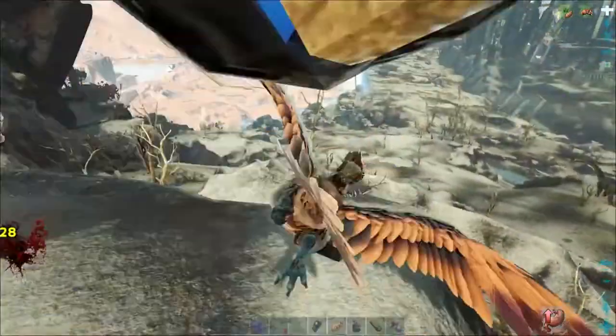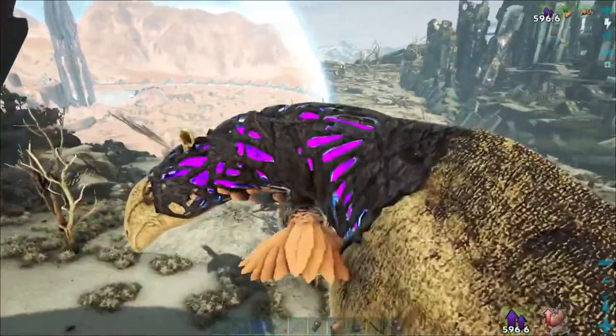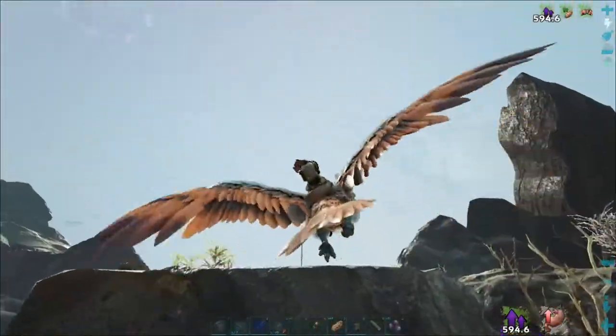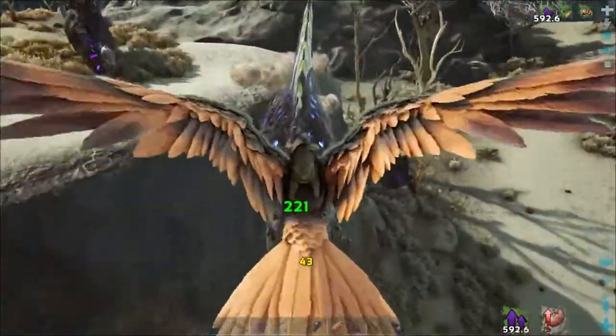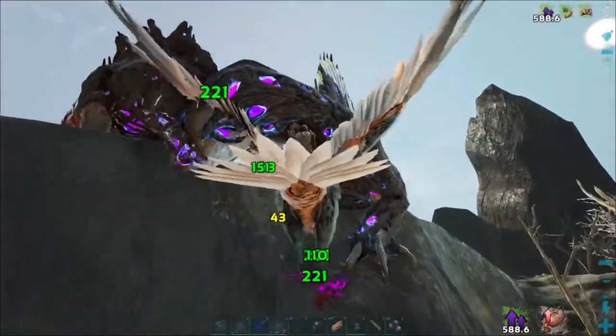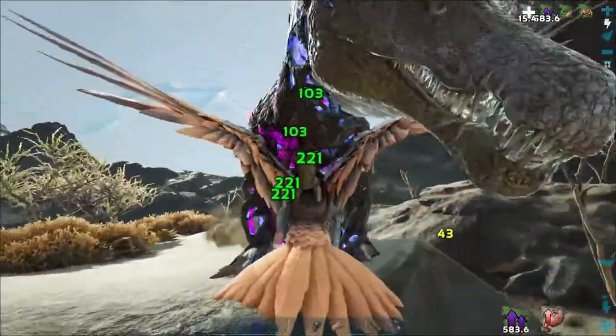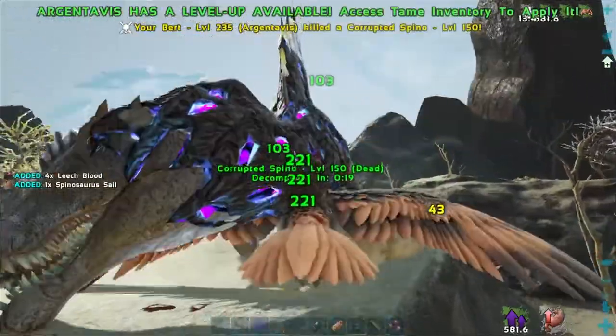Got the Explorer Note thing here — let's grab that. Good, that'll help us out. Now let's get rid of this regular old Corrupted Spino. The stray goes out and this spino should go down pretty easy.